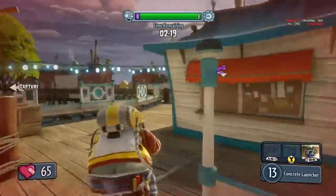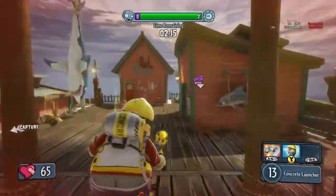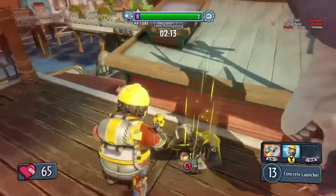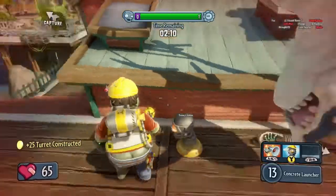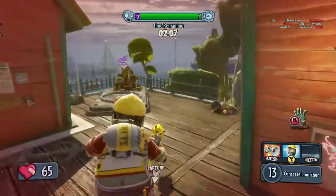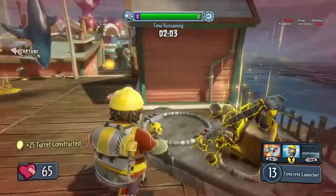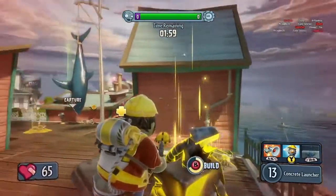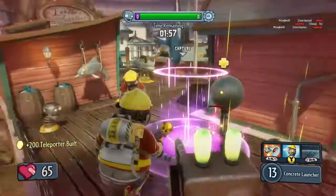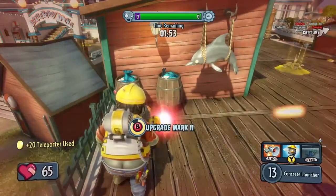Here we're following the engineer, attacking the next base on the dock side. Now the engineer is starting to build turrets and teleporters. Those turrets will defend the teleporter he's about to build here, providing defenses for the zombies coming out of the teleporter and keeping it active for an easy attack on the next base. The engineer can also upgrade these turrets to make them more powerful during the battle.